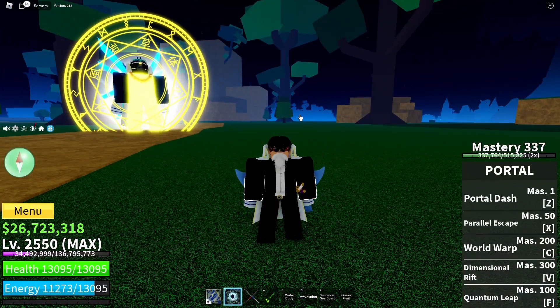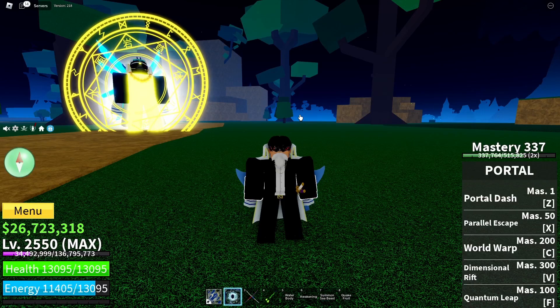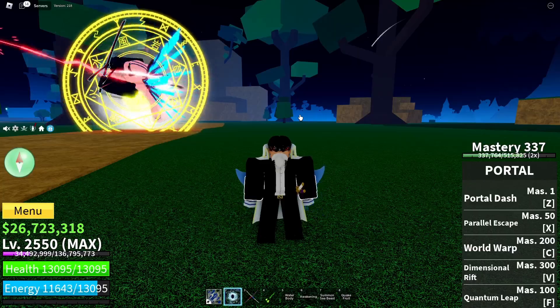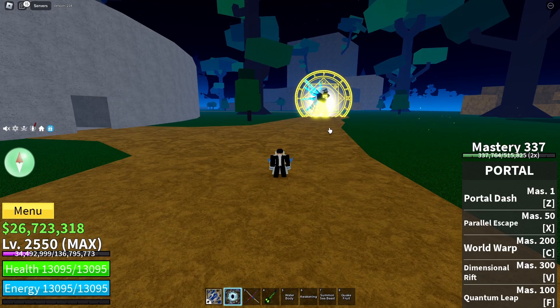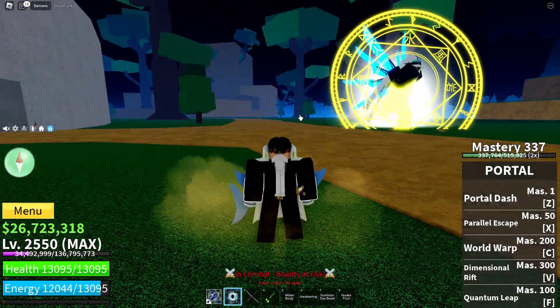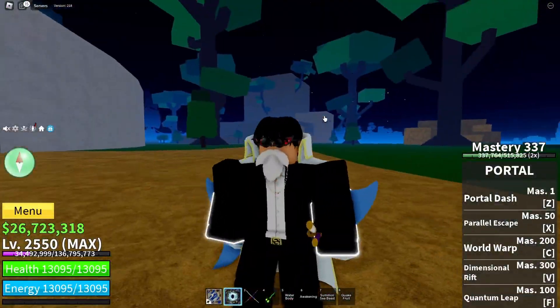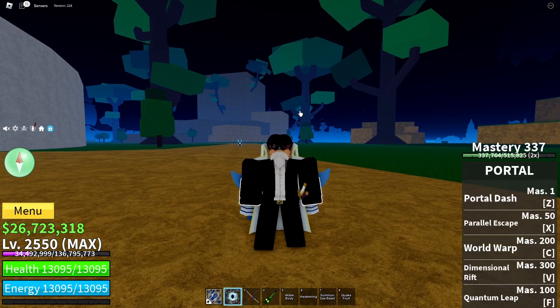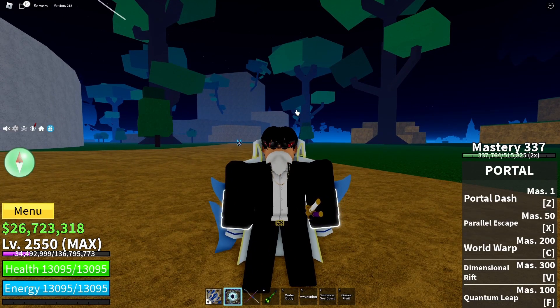Keep your distance — Portal V move has a pretty large AOE and a very short cooldown, so if you get caught you might get stuck in an infinite combo. Having a defensive race like Cyborg, Shark, or Angel is really good against portal users. Portal users are very predictable; they always go with the same combo sequence, and once you get the hang of it you'll be able to counter every portal user.